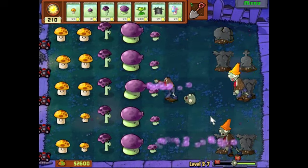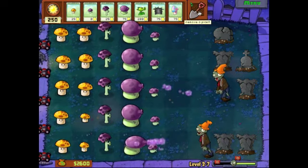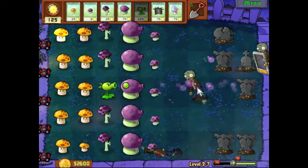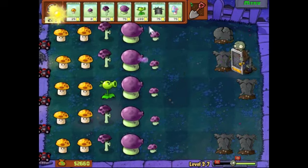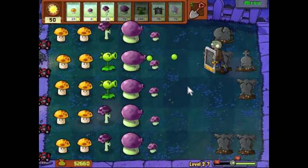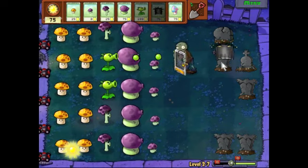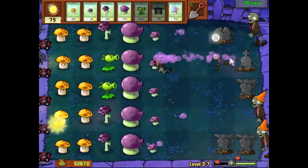My garden handled that wave pretty easily. For the next wave I'm going to give it a bit more firepower and a bit less Scaredy-shroom hits. I think just ten hits from a Fume-shroom will get rid of a screen door zombie — I wasn't counting, but I think that's the case.